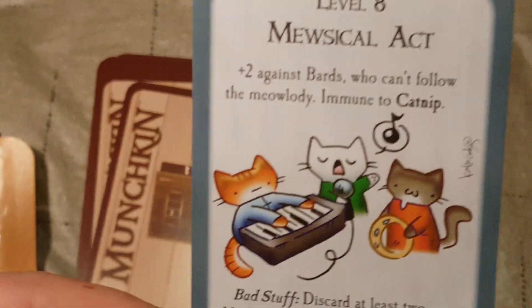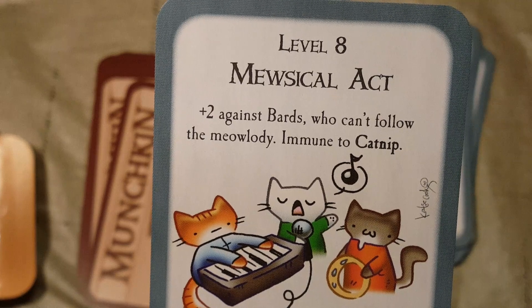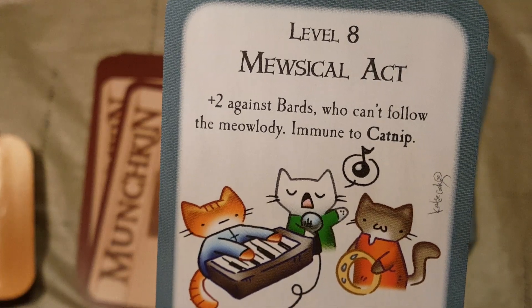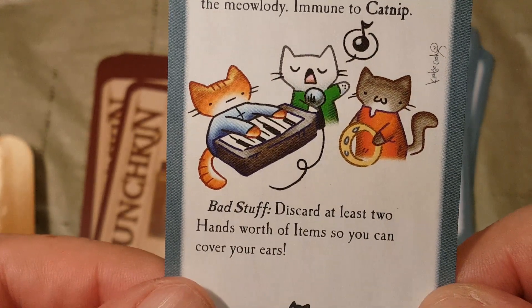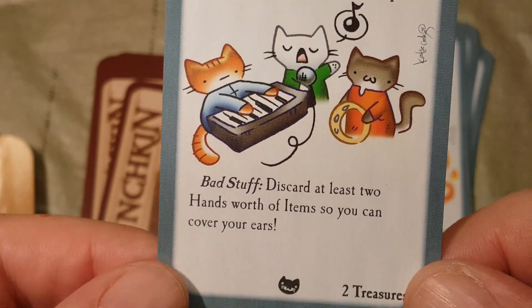Level 8 — it looks like we've got one of each level here. Plus 2 against bards who can't follow the meowlady. Immune to catnip. Bad stuff: discard at least 2 hands worth of items so you can cover your ears. 2 treasures.